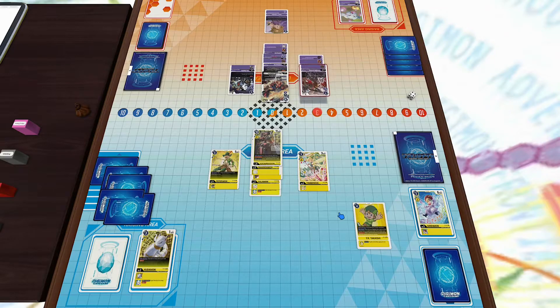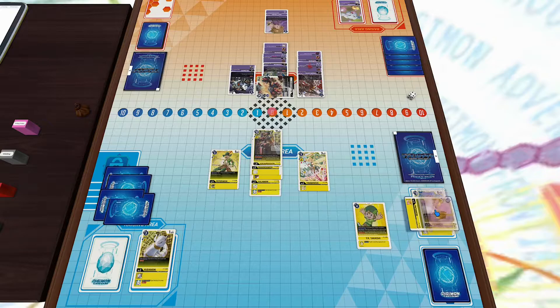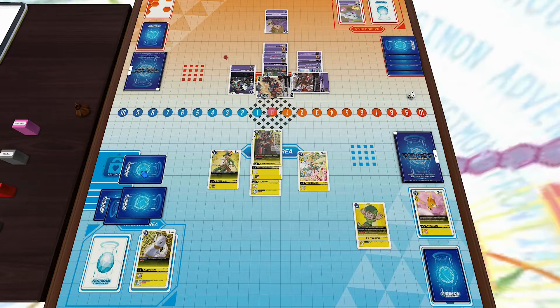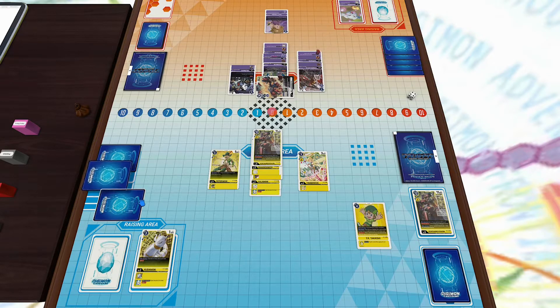I decided not to attack with Cantorismon to save him for a final push. Unfortunately my opponent drops another Chimeramon, which can take out any level five or lower. He's going to attack, and the top security card is a Patamon. Chimeramon attacks as well and thankfully runs into a Cantorismon in security, so since it was stronger than Chimeramon, Chimeramon is destroyed. I rearrange my security stack a little bit.